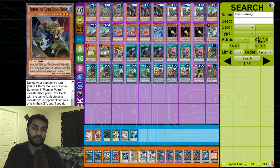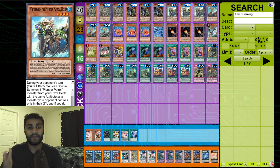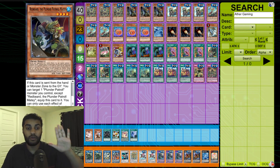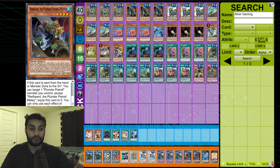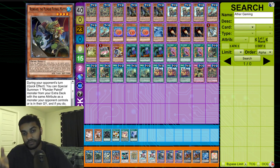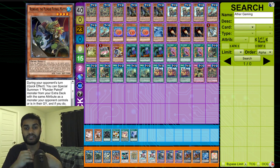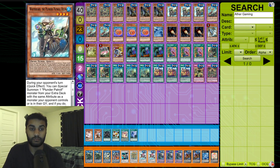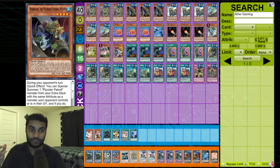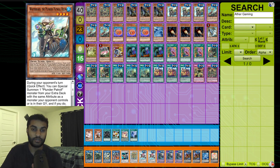Moving on to Redbeard and Whitebeard — these basically have the exact same effect, which is why I categorized them together. It's a quick effect during your opponent's turn: special summon one Plunder Patrol monster from your extra deck with the same attribute as a monster your opponent controls or has in the graveyard, and equip this card to it. If this card is sent from the monster zone or hand to the graveyard, you can float — target one Plunder Patrol monster you control, equip it, and summon from the deck. Whitebeard is a tuner and Redbeard isn't, giving you more utility. We run three of each because they're super crucial.